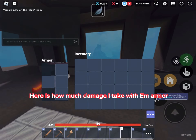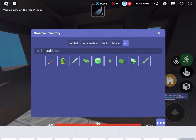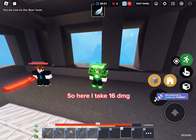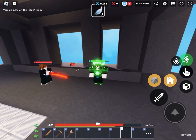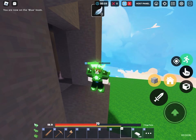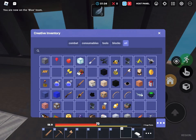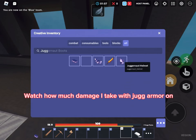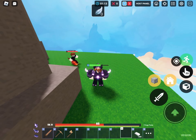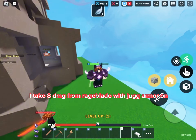Here is how much damage I take with that armor. So here I take 16 DMG. I take 8 DMG from Rakeblade with Jug Armor on.